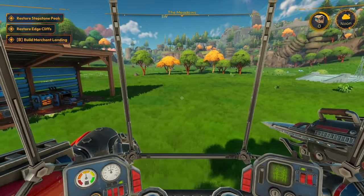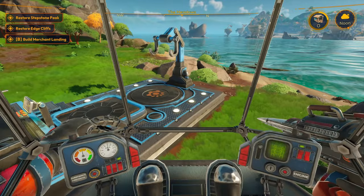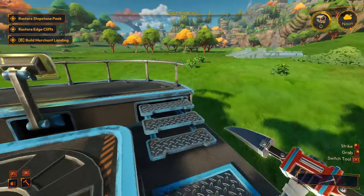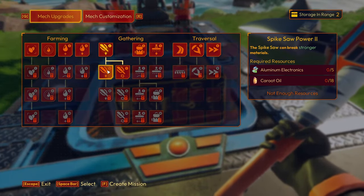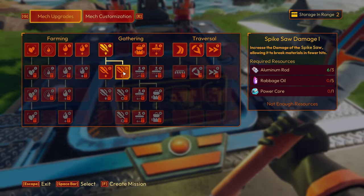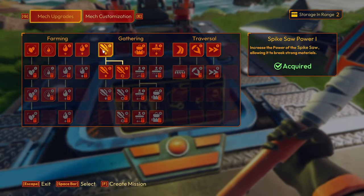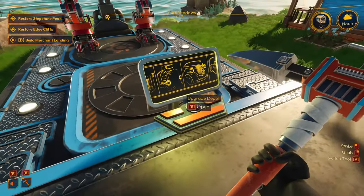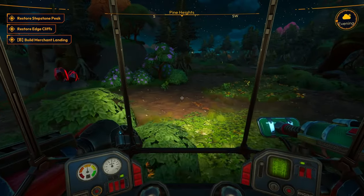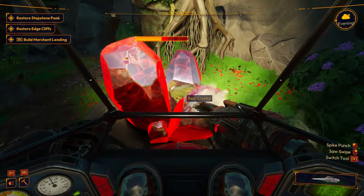Build merchant landing, restore Stepstone, restore Edge Cliffs — can't really do those yet, we need the upgraded stuff. Karut oil, aluminum rod, ravage, and power core to increase the power. That will probably do just fine. Let's see if this works — yes, perfect!